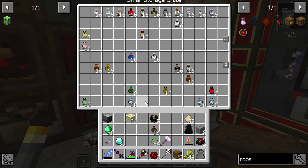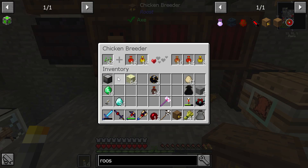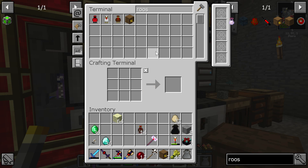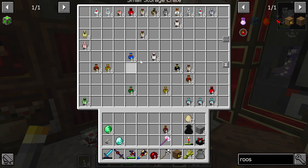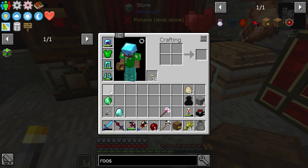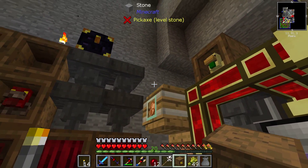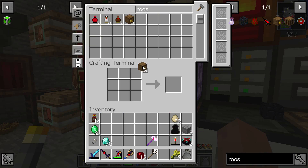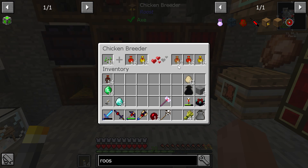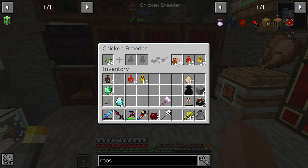Put the diamond chickens away, put that there. Put an ME drive up, put some ender chests up, put some end stone up. Let's just go ahead and toss that too. That should be enough. Might as well just wait and see if this actually makes a decent amount of orange chickens.